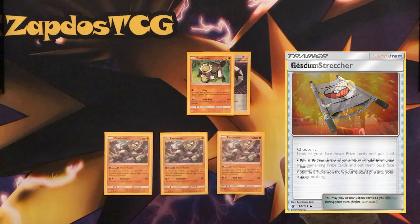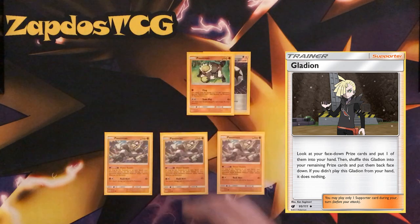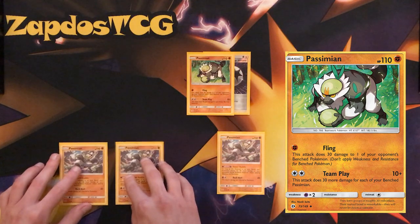Things we'll need is Rescue Stretcher to keep reusing this Passimian, because you can only run 4 Passimian in a deck. Assuming we're gonna run 3 of these from Ultra Prism, we can only run 1 from the Sun and Moon base set. So things like Gladion will be a must, and Rescue Stretcher will be a must to recover this type of Passimian.